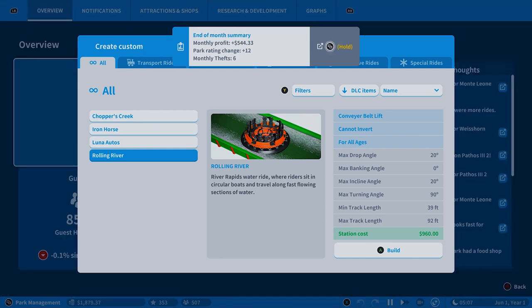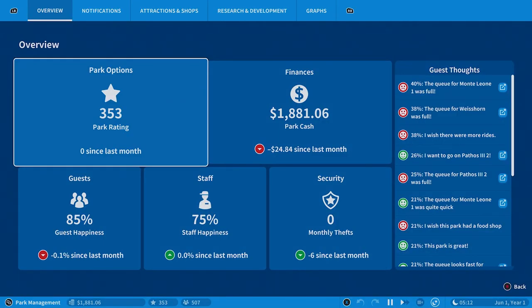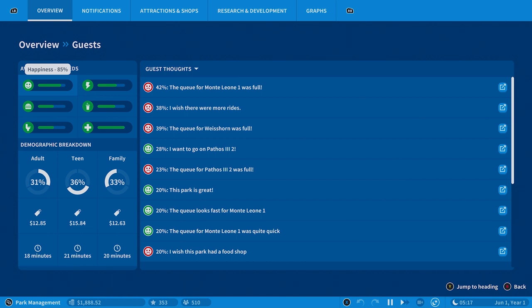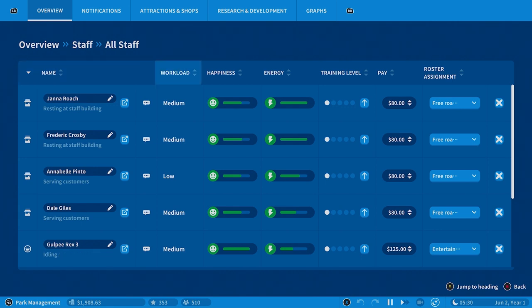We see a notification that said guest happiness is declining. It's still at 85%, it dropped by 0.01%, so as of now I'm not too worried about it. They're mostly complaining that they wish they had more rides, so we've got to try and give that to them.